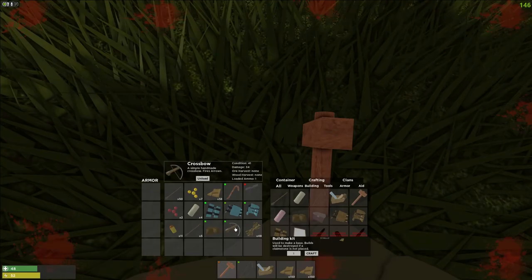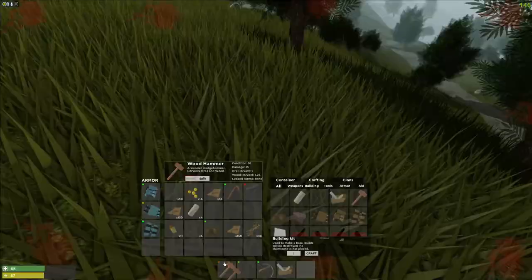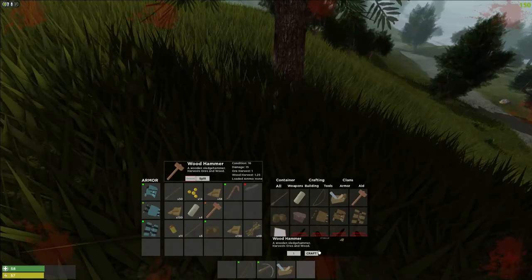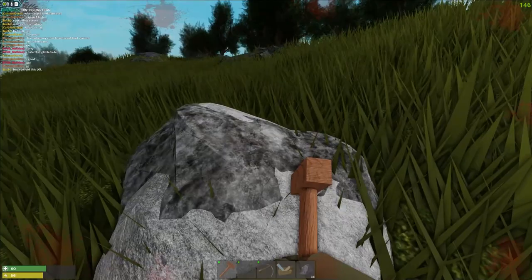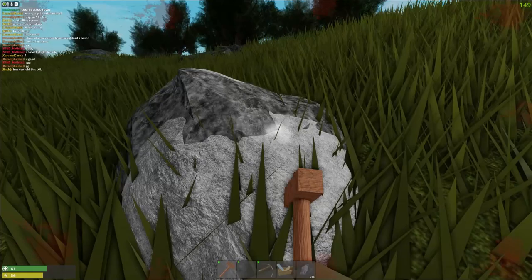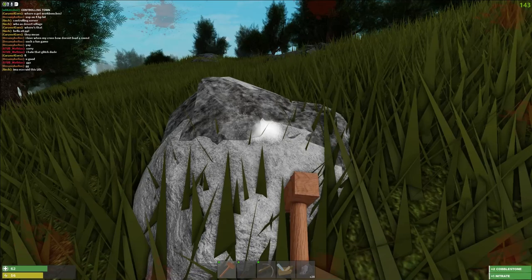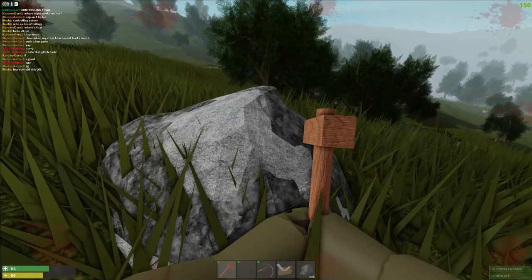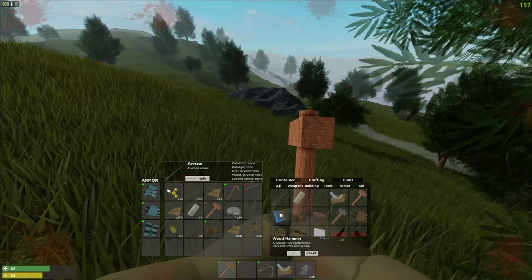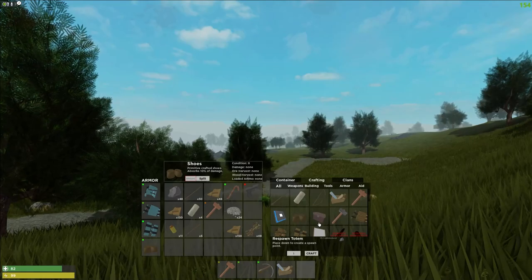Oh my gosh, no way we killed him! No way we just killed that guy! You're so bad - give me that armor. Let's heal up real quick. I'm actually so surprised we pulled that off. Now we just need to get some stone. I'm still so surprised we killed that guy - not gonna lie, he got unlucky that his crossbow was bugged, but if he had pulled out the pistol faster instead of fumbling around, he probably would have won that.